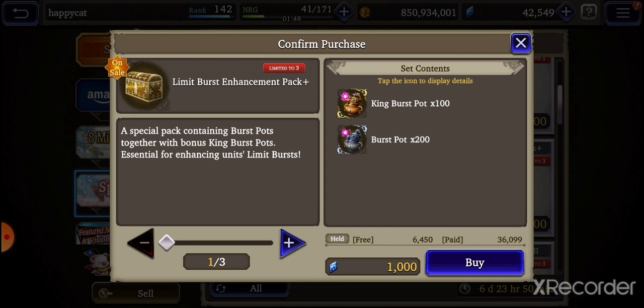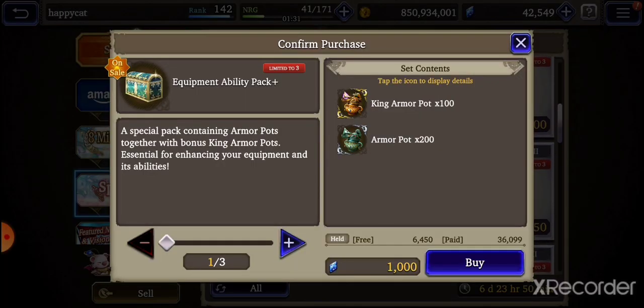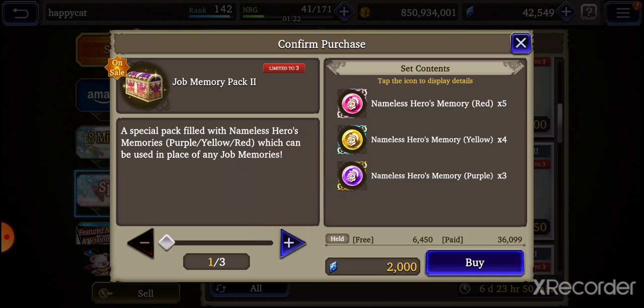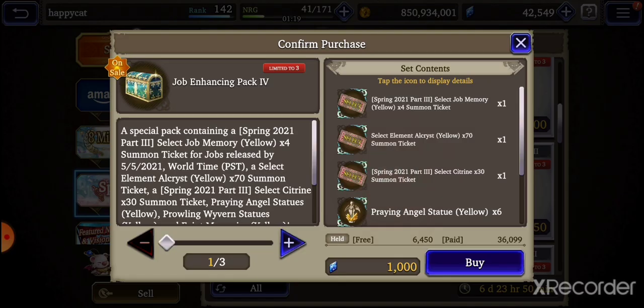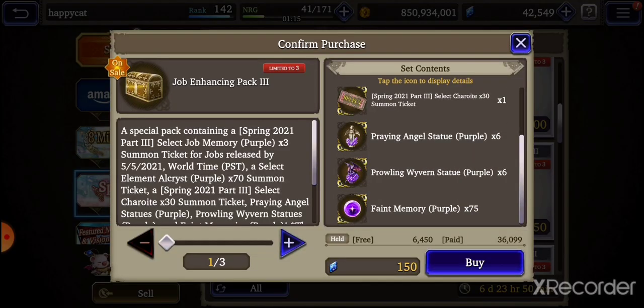We might actually get some normal free match PvP, so that might be interesting. King burst pots — this is enough I believe to max you to 20, and for a thousand Vizior I think this is actually pretty good, especially for those of you that need to max out a unit's limit burst. Same thing can be said about king armor pots for maxing out TMRs — I did a recommendation video on TMRs and limit bursts so you can check those out.